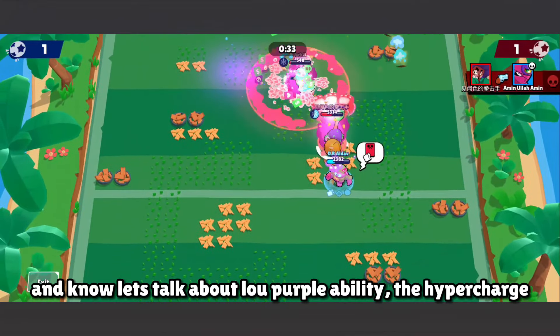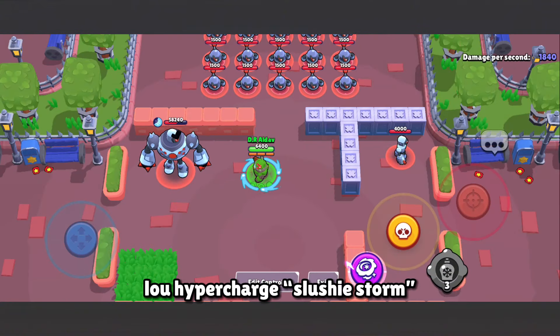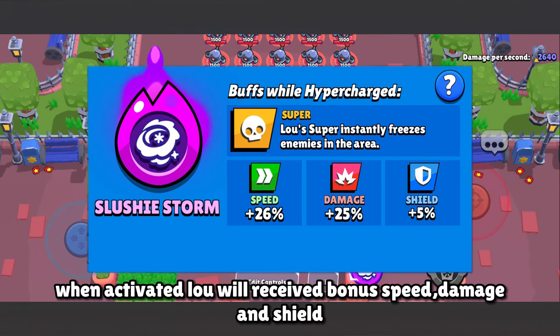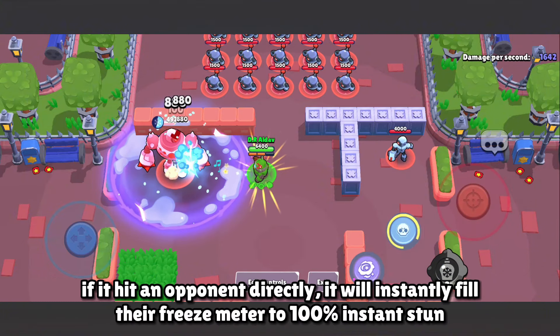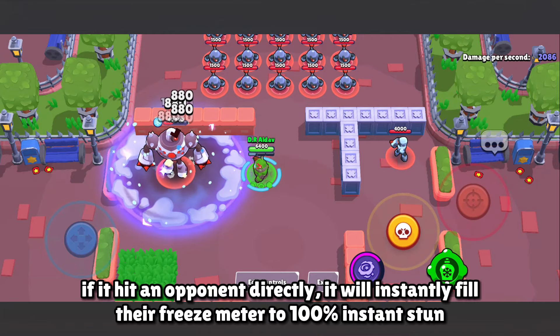Now let's talk about Low's purple ability, the Hyper Charge — Slushy Storm. When activated, Low receives a bonus to speed, damage, and shield. Also, when using his super while Hyper Charge is active and it hits an opponent directly, it will instantly fill their freeze meter to 100% for an instant stun.